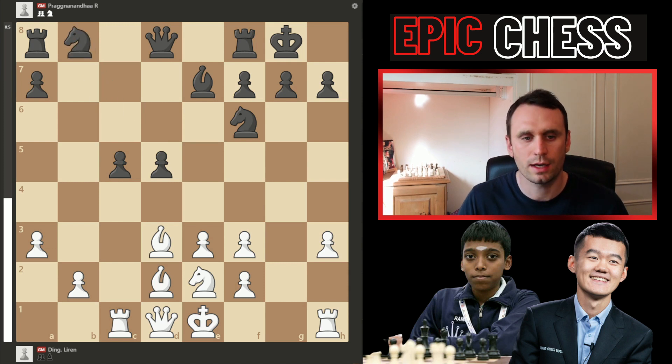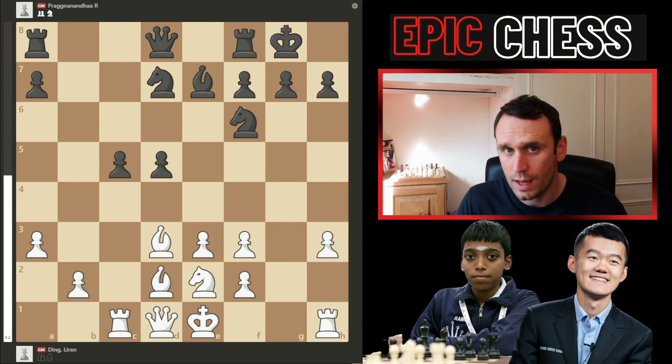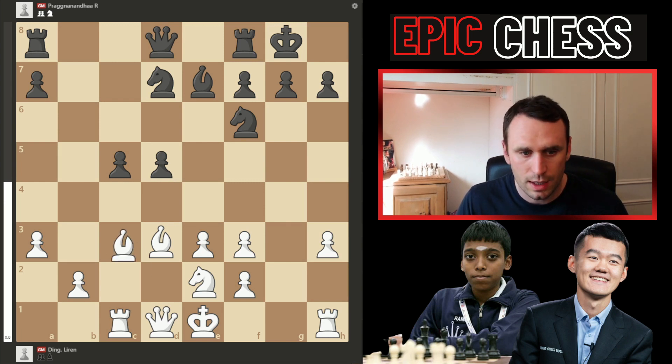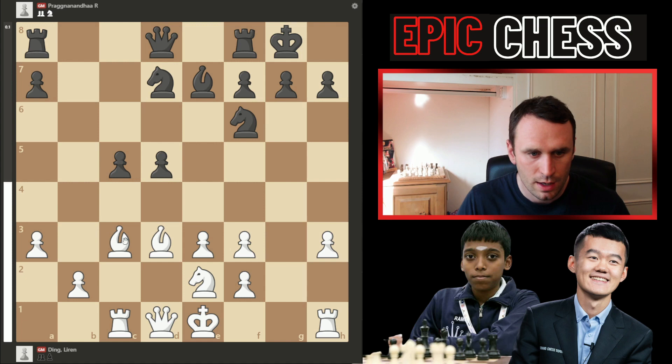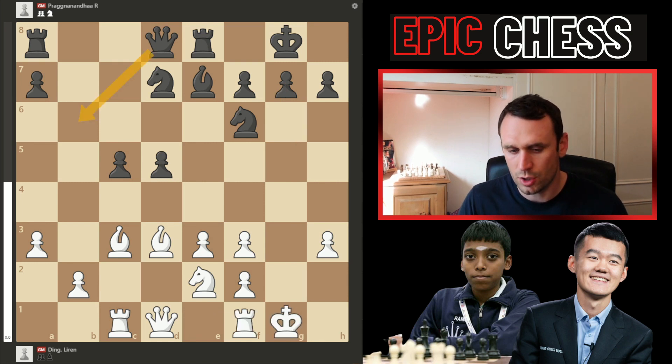That was slightly more accurate, but instead the knight came to d7 — still a reasonable move, but white has advantage now. Ding plays bishop to c3, hitting that beautiful diagonal, keeping an eye on the d4 push. Rook to e8 was now played. And here Ding just castles the king — you can go rook g1 and that kind of stuff, but he wants to be a bit more solid first, get his king safety sorted, then maybe bring a rook to the g file.